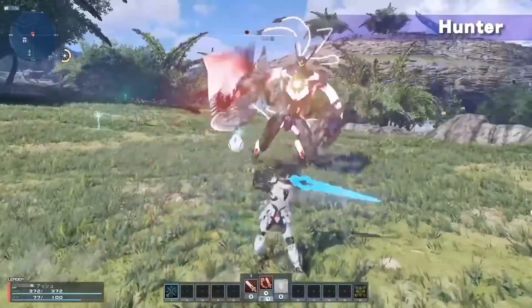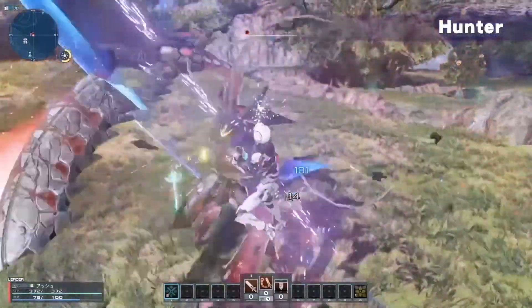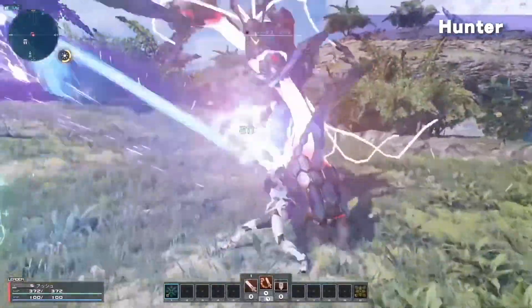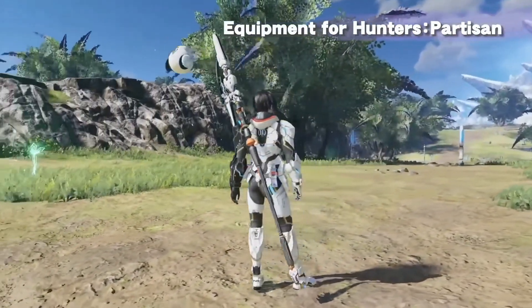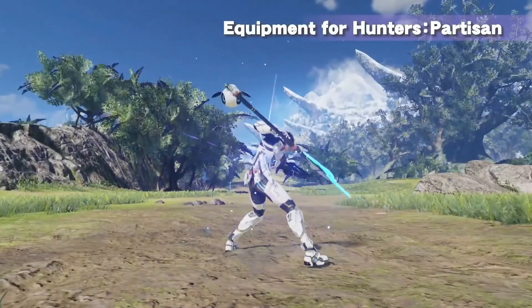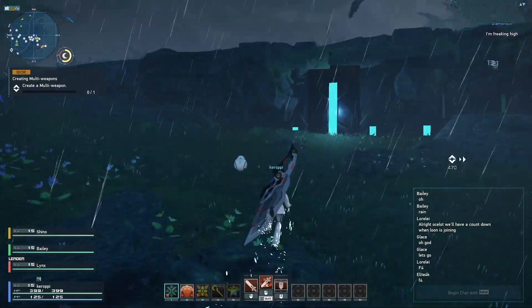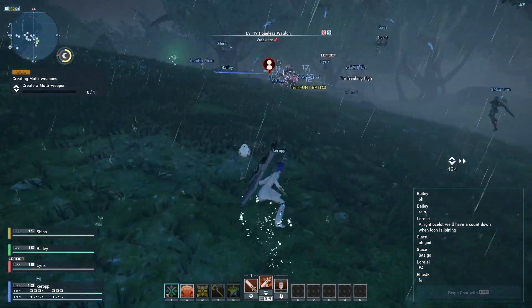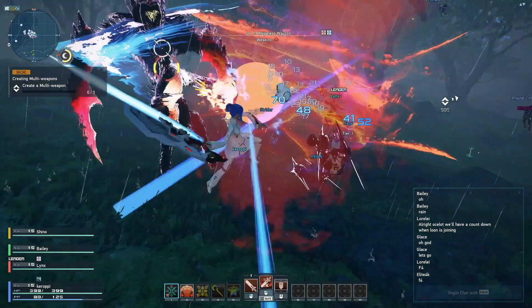The first class we're going to be talking about is the hunter. The hunter will have 3 different weapons they can choose from — you are able to use all 3 if you want. The 3 weapon types available for the hunter are the sword, the partisan, and the wired lance. The hunter excels in close range combat, using defensive abilities to gap close and get near enemies, then switching to offensive skills. Basically think of a traditional knight or swordsman, a melee brawler type of character.